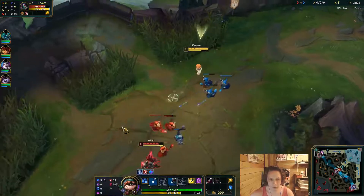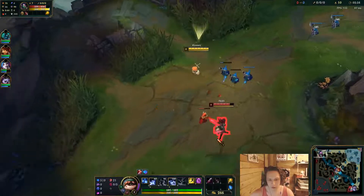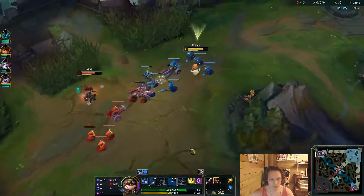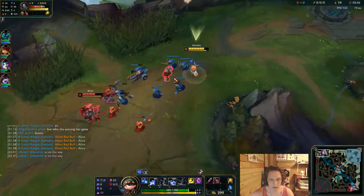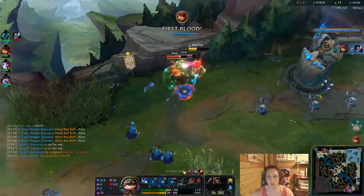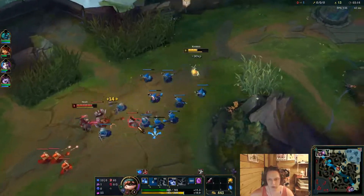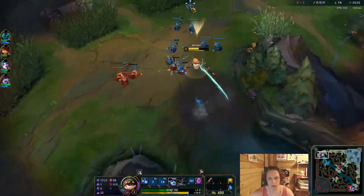I'm gonna put a point into Q second - and then miss it immediately and make it useless. She hit me. I'm gonna be maxing W, gonna put a point into Q at level four though. He actually just four-camped me - I guess Ivern can do that, not that big of a deal, because my Hecarim's gonna find him. My Hecarim's gonna kill him - goodbye Akali.